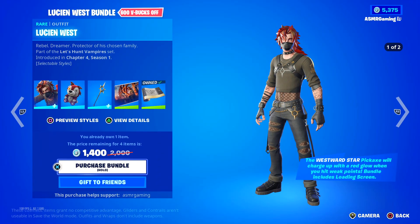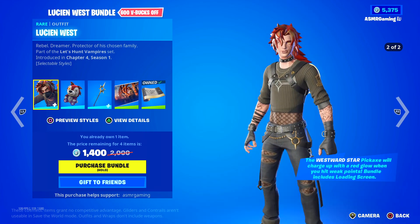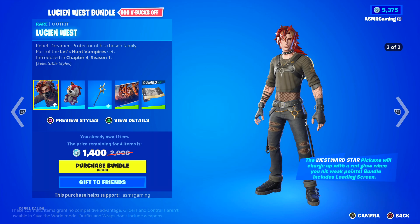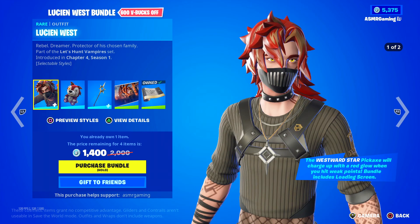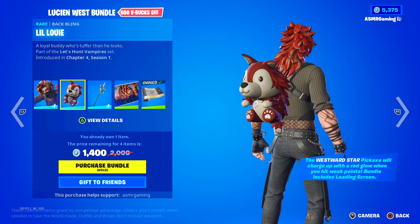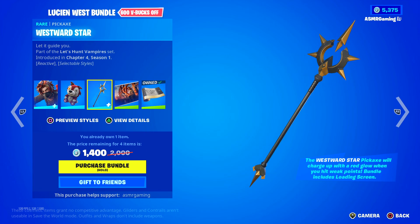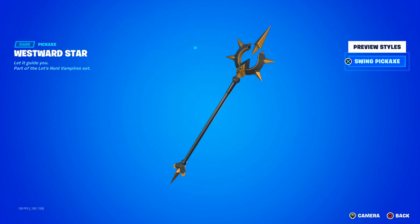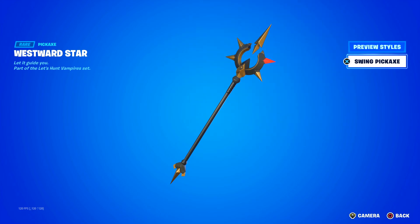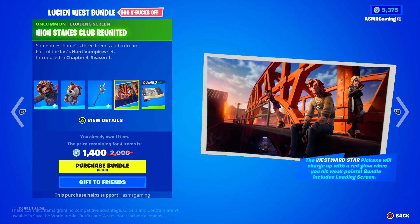We got Lucian West — ripple dreamer, protector of his chosen family. Two different styles, pretty cool skin. This one is slightly popular — you do see people using this one a bunch. Comes with the Lil' Louie Back Bling: a loyal buddy who's tougher than he looks. We got the Westward Star — let it guide you. This thing is animated and reactive — the spikes actually light up the more you swing with it. Very cool. The High Stakes Club Reunited loading screen.